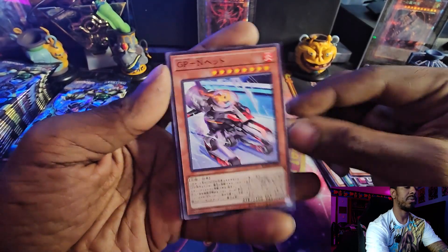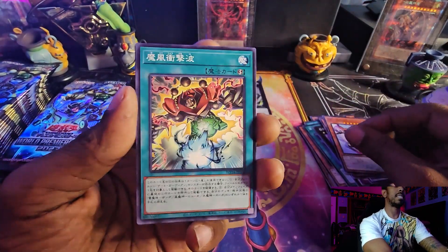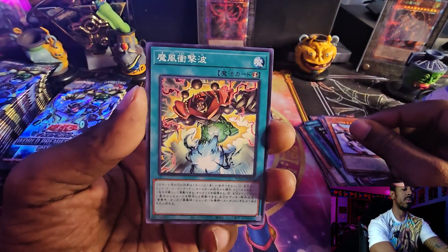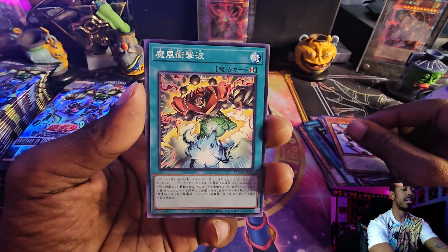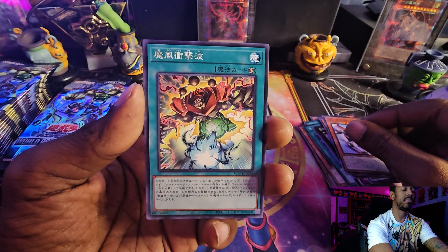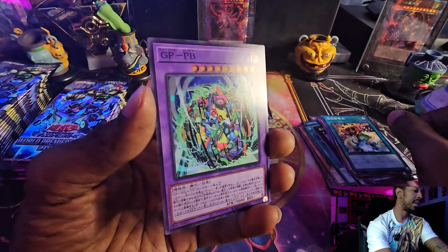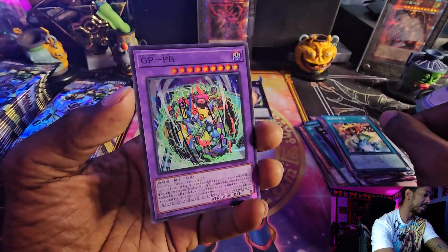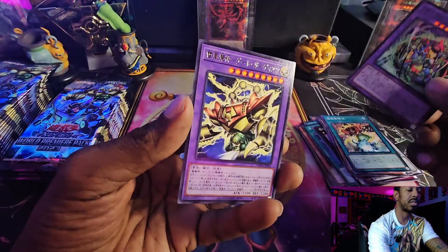Gold Pride Nitro. And then — what was the name of this Gate Guardian card? I think it's Double Attack. And then here is our Super Rare — this is Gold Pride Rollerball. Yep, this is Gold Pride Rollerball, super rare.